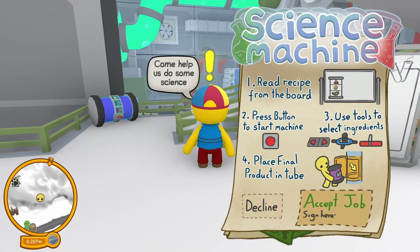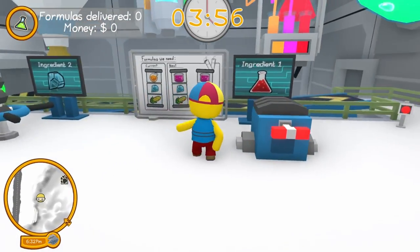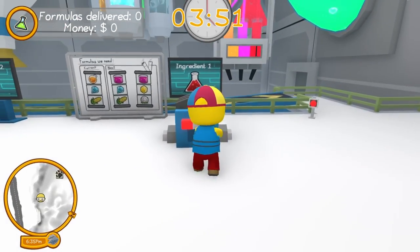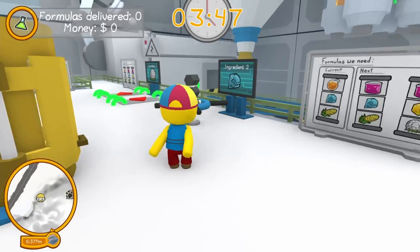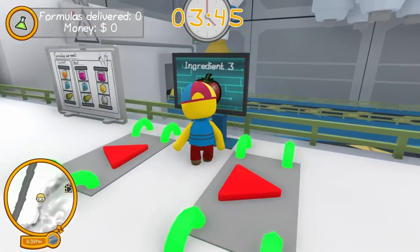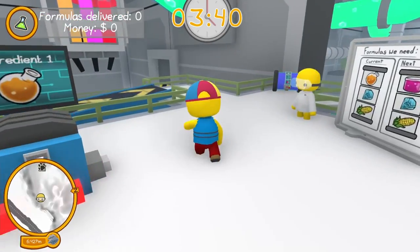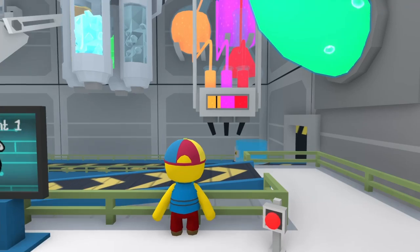Alright, read from the recipe board, press the button to start the machine, use tools to select the proper ingredients, and place the final product in a cube — should be easy. We need orange, diamond, and corn. Let's switch this to orange — there it is. Diamond's already selected, and now we need corn. Boom, now we just start the machine with this button here.